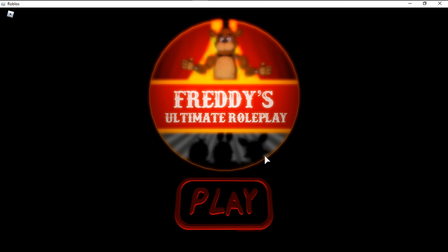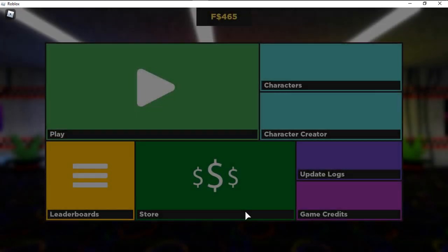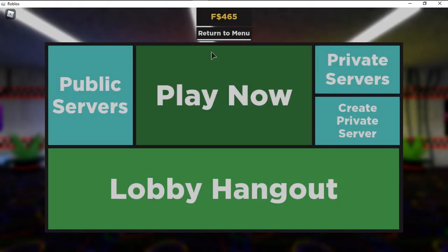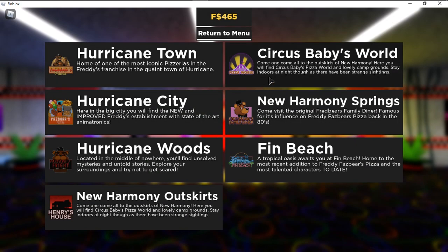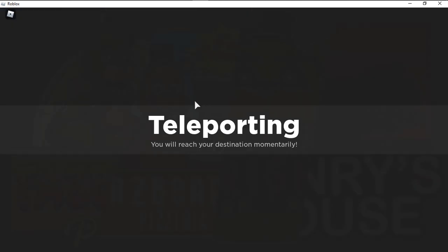Hey guys, welcome back to another video. In today's video I'm gonna try and find all of the Sister Location badges and help you along the way. I watched a tutorial to make a tutorial for you. I'm not sure if it really matters if it's private or public — go to Circus Baby's Pizza World. I'll just do a public server to be safe. You can try private if you want.